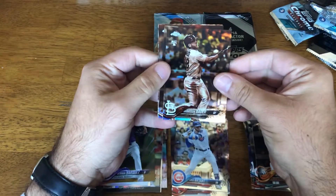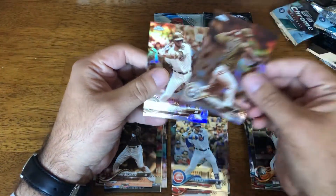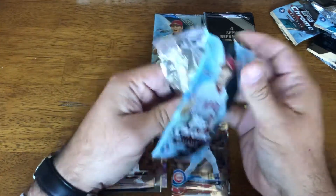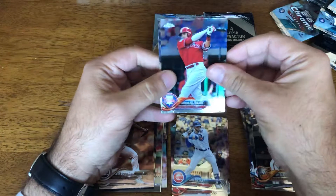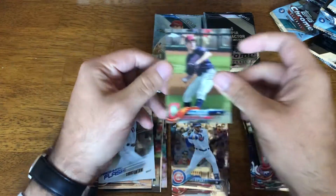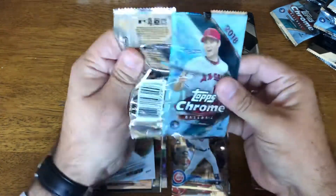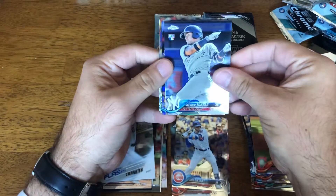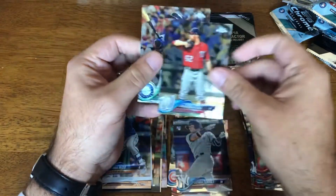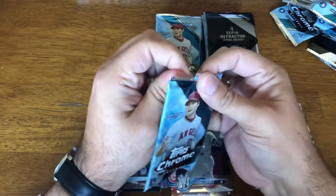Bader, Rosario, Quintana, and Chris Bryant. Sepia: Altuve, Cody Allen, Ohtani Freshman Flash, and Bauer. Glaber Rookie — very nice. A Neato Rookie Refractor. Doolittle, Cruz, and pulled one of the rookies.